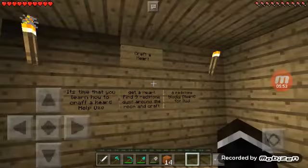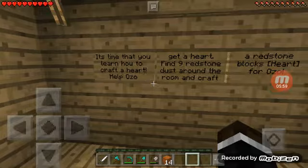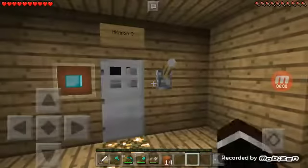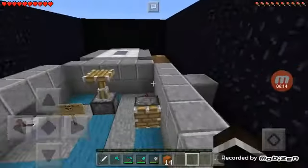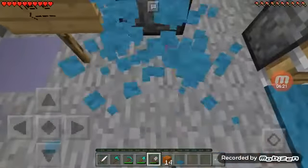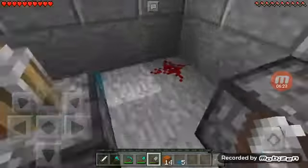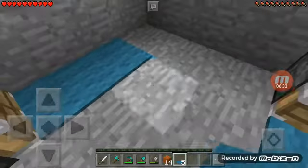Mission 3: craft a heart. It's time that you learn how to craft a heart. Help Ozo get a heart - find nine redstone dust around the room and craft a redstone block heart for Ozo. So I need to find nine redstone dust to create a heart. Oh, he's a robot! Hey, there's a redstone block here. Where's the redstone? Oh, I've broken the circuit - oops.